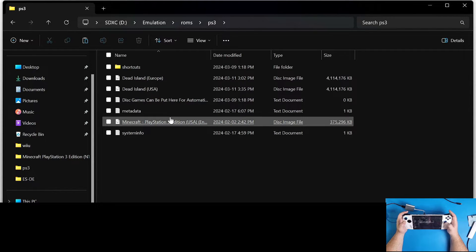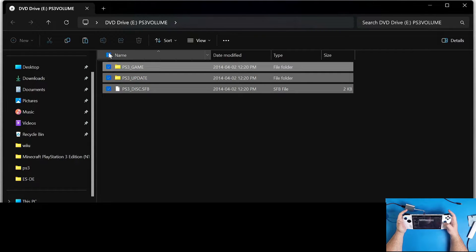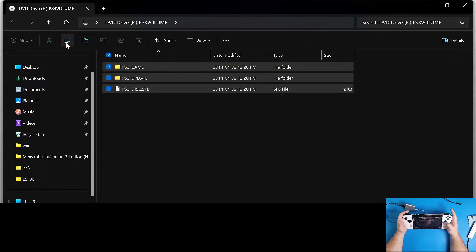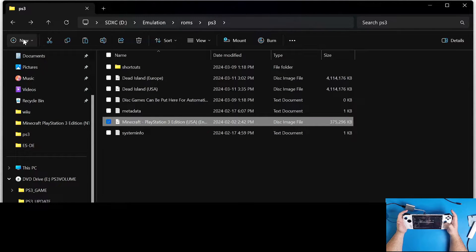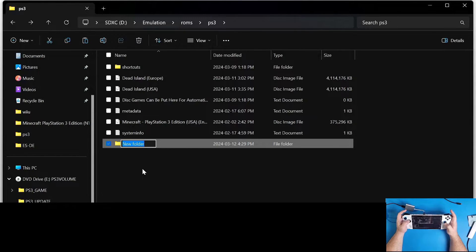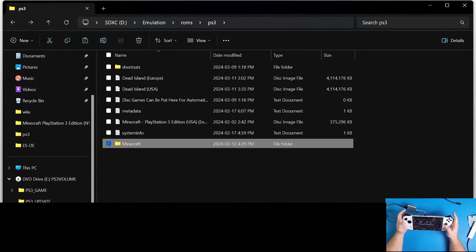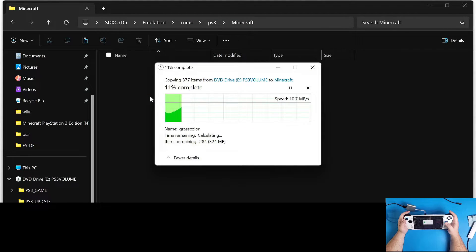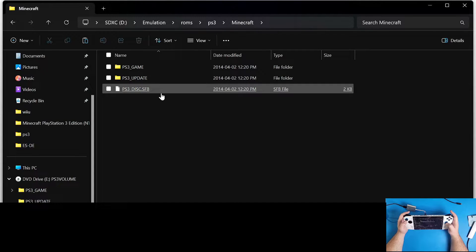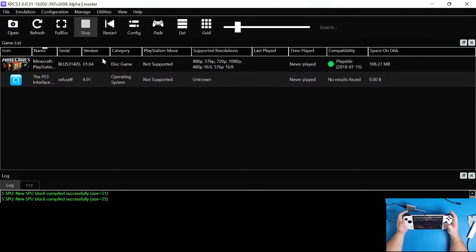To get them working, click on the game - it's going to open up the DVD drive. Check all the files inside that drive, go up to the copy option, click minimize, go back to your ROMs directory, and create a new folder. I'm going to name it 'Minecraft' since this is Minecraft - it doesn't have to be named anything specific. Navigate inside that folder, right click, and paste. This takes some time depending on the size of the game. Make sure all files copied over. You can double-check by going into RPCS3, clicking Refresh, and Minecraft should appear there.